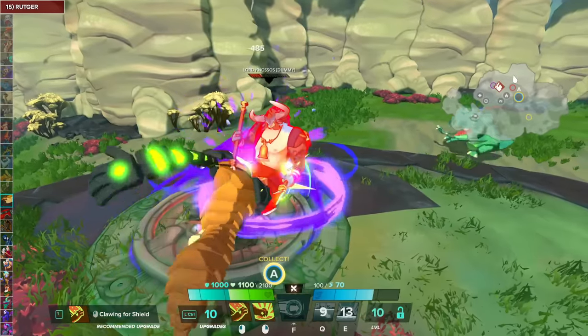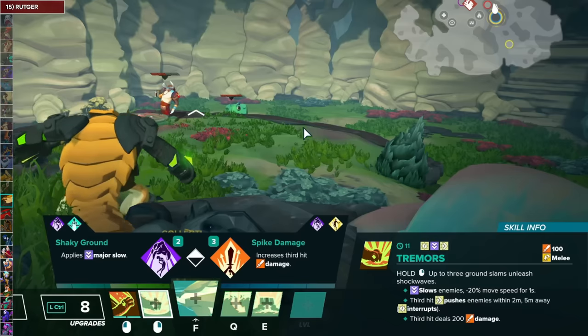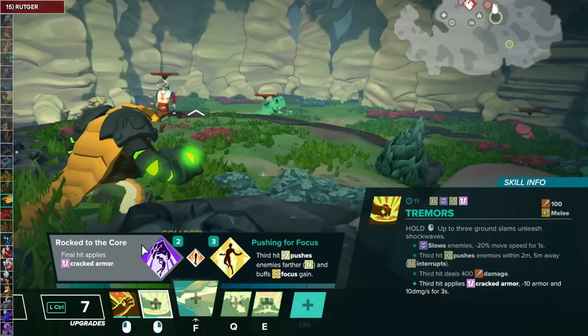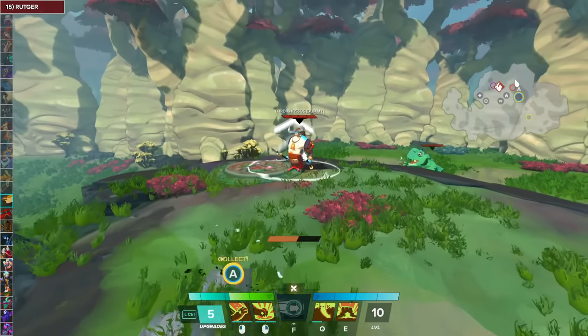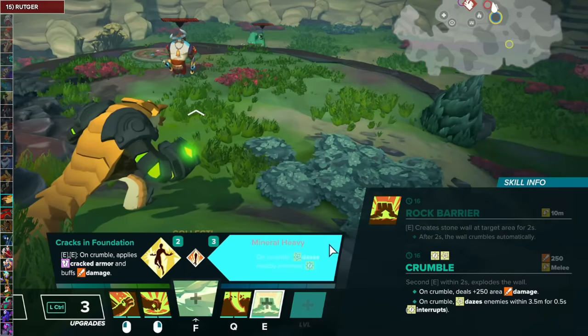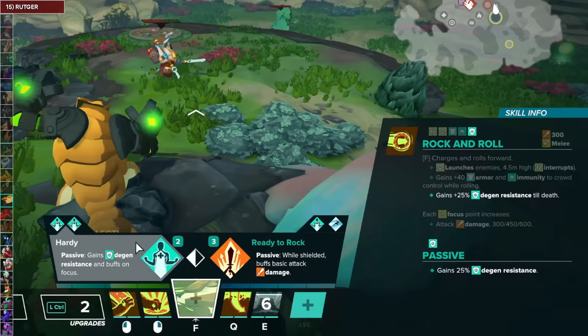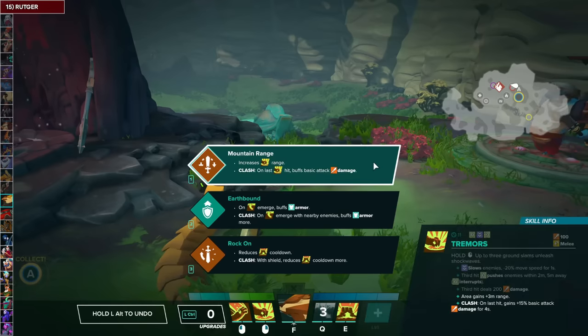For Rutgers' Digging Claws, go Clawing for Shield first and then Granite Aura. For Tremors, go with Spike Damage and then Rock to the Core. For Burrow, go with Seismic Activity to give Rutgers more versatility, and then Give Me the Slowdown. For Rock Barrier, Teardown and then Mineral Heavy. For the Focus, go with Hardy and then Hardened Resolve. For the Clash talent, Mountain Range.